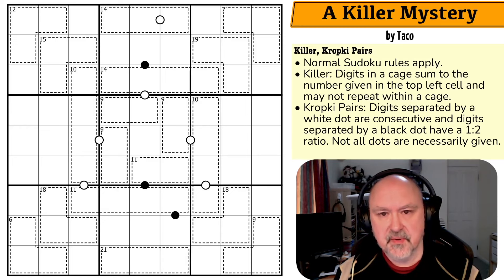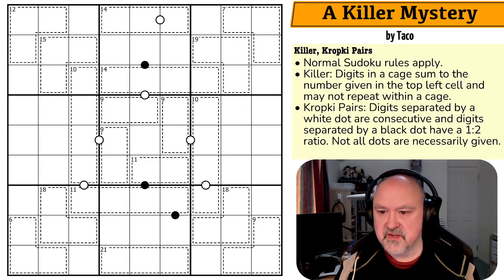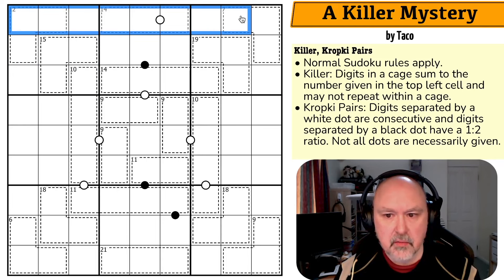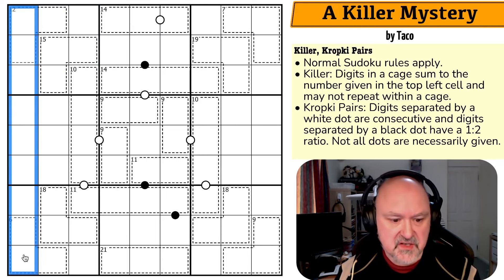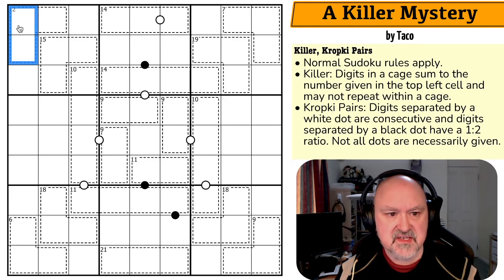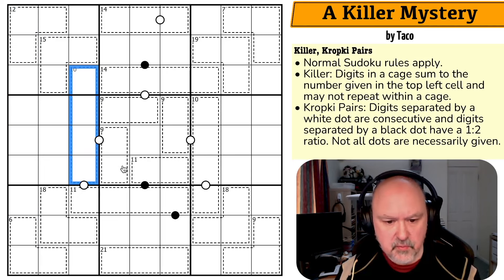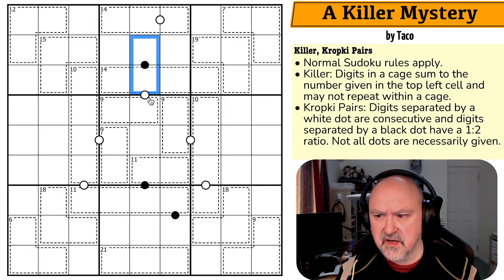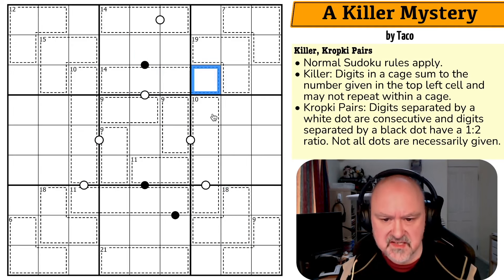Let's have a look at A Killer Mystery by Tarko. Normal Sudoku rules apply — in every box, row, and column, digits one to nine get placed without repetition. Digits in a cage sum to the number given in the top left cell and may not repeat. So these three digits will sum to 12, these four will sum to 10, these three will sum to 18. Digits separated by a white dot are consecutive; digits separated by a black dot have a one-to-two ratio — one is double the other. Not all dots are necessarily given.